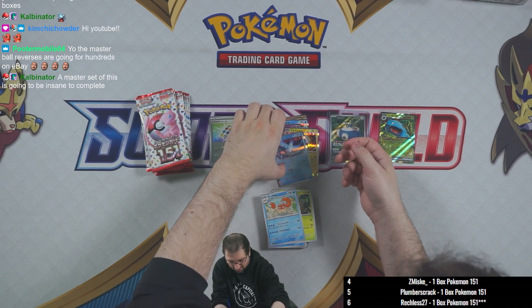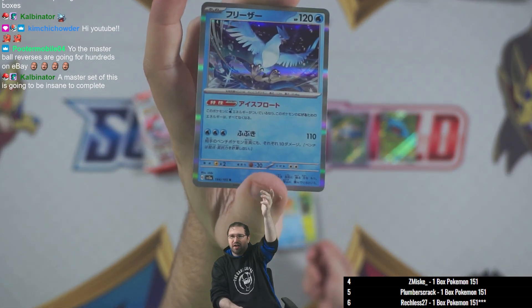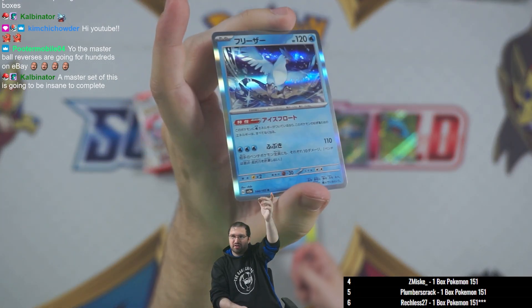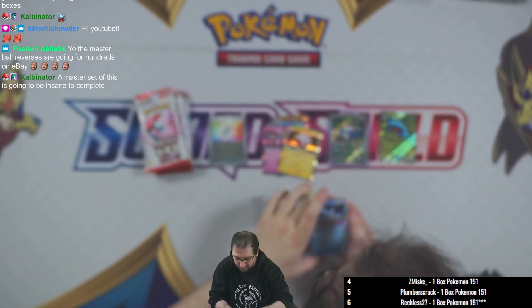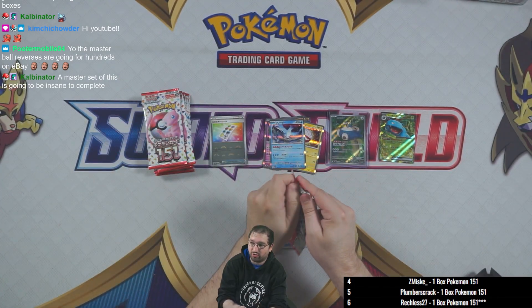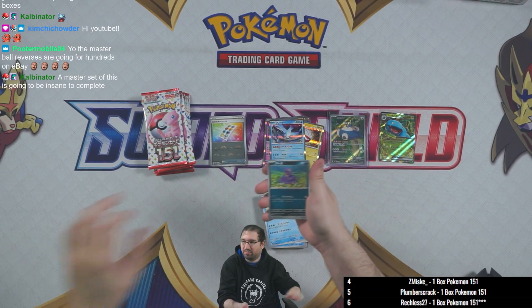Kingler and Pinsir. Here's a close-up of the Articuno — another one with really good artwork. All of the holo rares have been very very nice. The Articuno and the Raichu particularly have impressed me, and some of the uncommons have been so good too. All of the artwork in this set has just really impressed me.